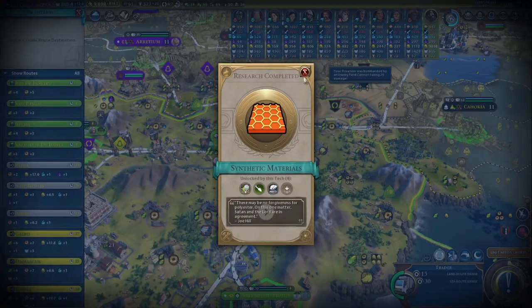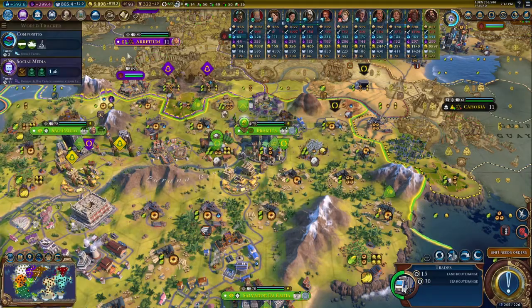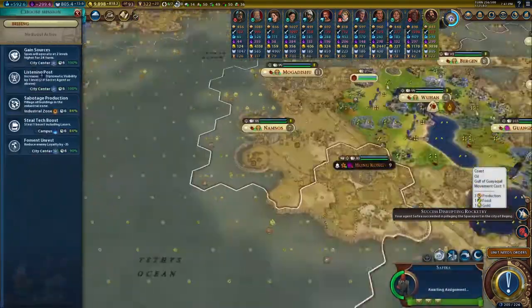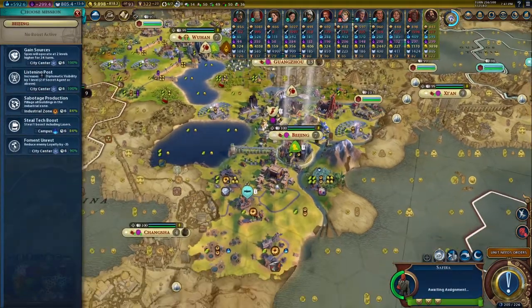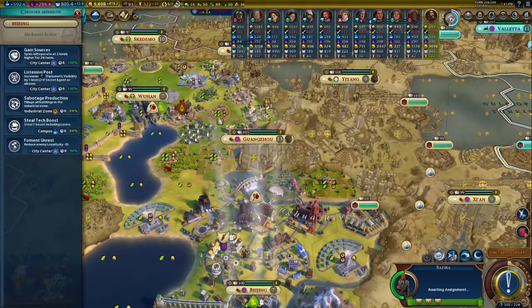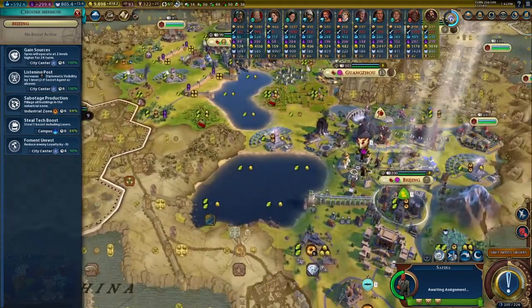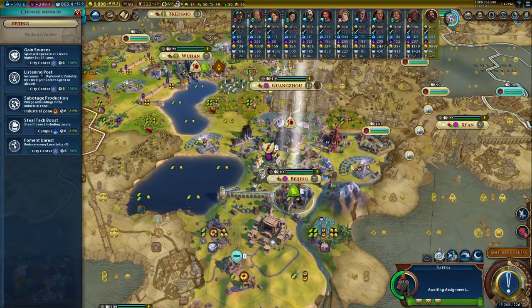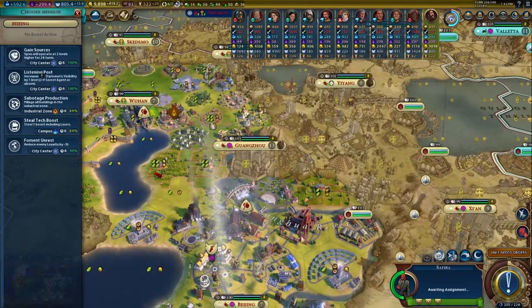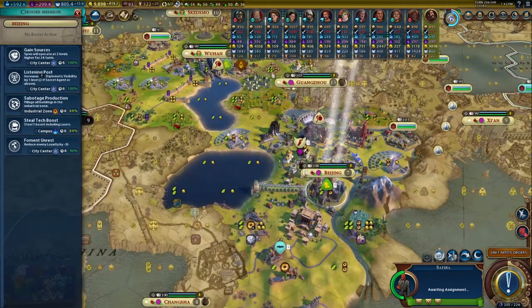There may be no forgiveness for polyester — synthetic materials, good. And promotion to master spot. That's absolutely best case scenario for this city. As you can see, the rockets set up here with the spaceport has been neutralized. For us at this stage of the game, that means we do not need to worry about that in any way, shape, or form. That particular spaceport is now out of the game for quite a while — it's going to take a while for him to repair that.